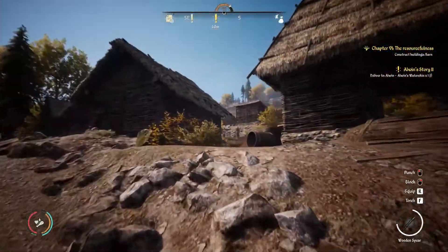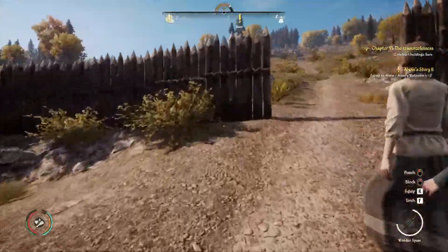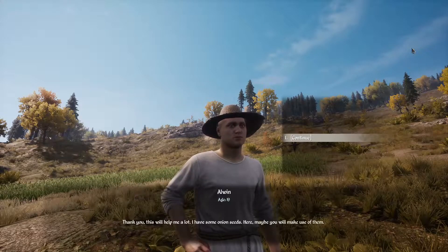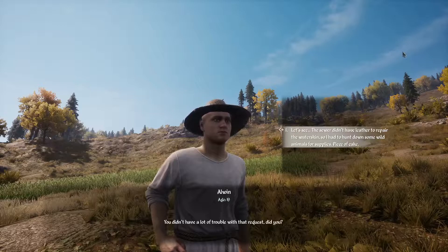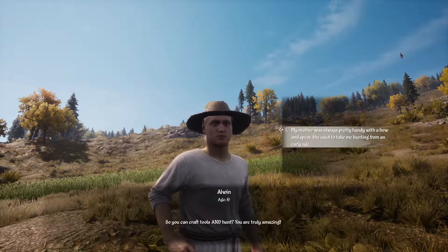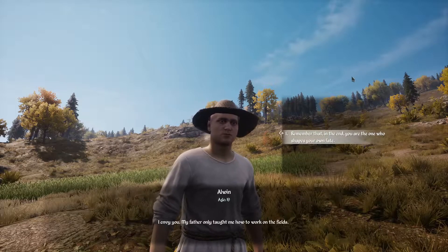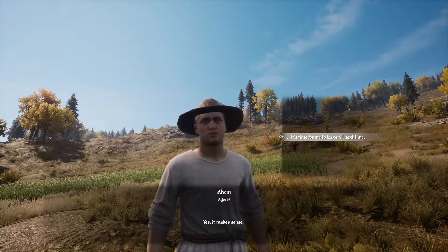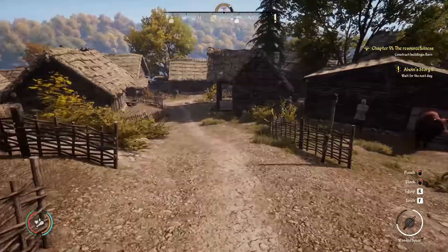Then let's find Alwyn. There he is walking. Hi Alwyn, I'm back and I'm bringing good news. The job is done. Here you go. Thank you, this will help me a lot. I have some onion seeds — maybe you will make good use of them. The sewer didn't have leather to repair the water skin, so I had to hunt down some wild animals for supplies. Piece of cake. So you can craft tools and hunt — you are truly amazing. My mother was always pretty handy with a bow and spear; she used to take me hunting from an early age. In the end you are the one who shapes your own fate.